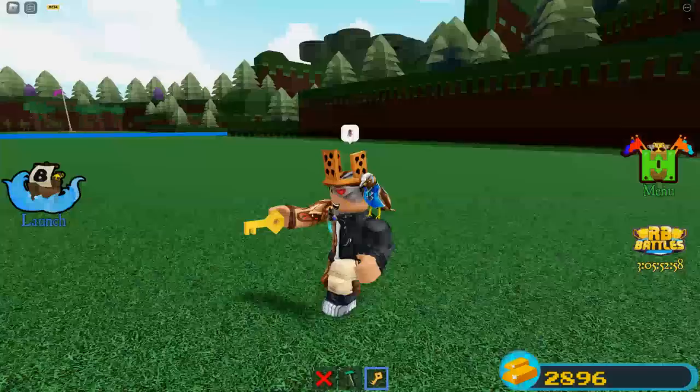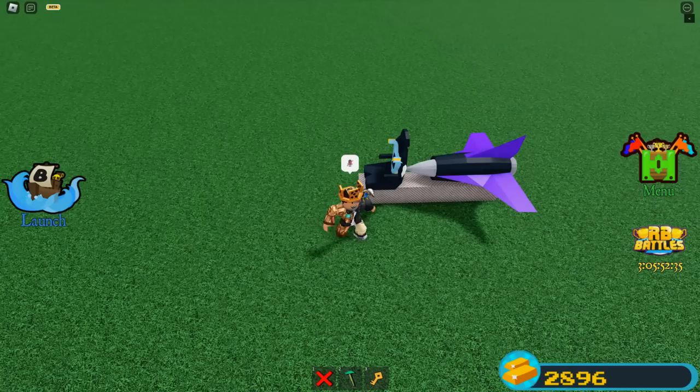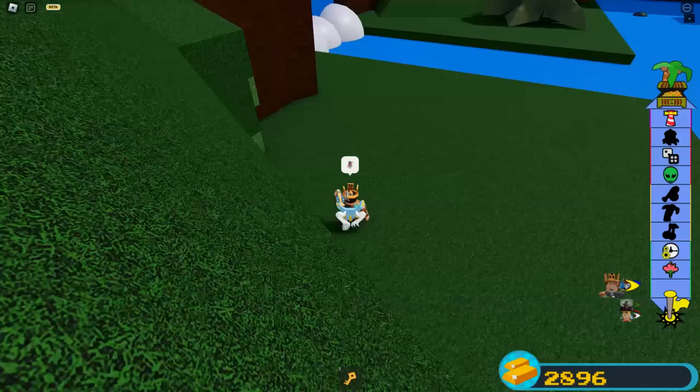Now you're going to want to build a boat and head to the left waterfall right over here. You see this waterfall? That's the one you have to go into because in there is a secret room. I'm going to spawn in my old build from the last event — you guys can make any boat as long as you get over there. Press F to launch and head over.